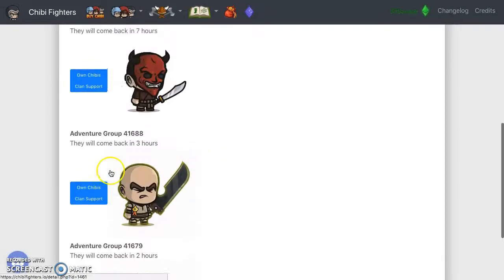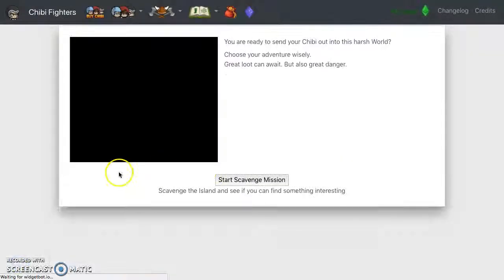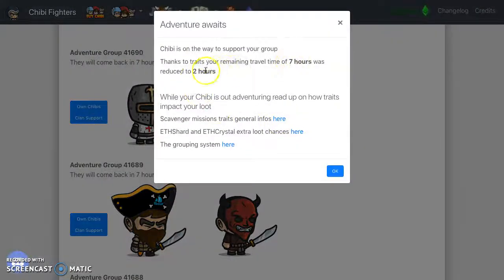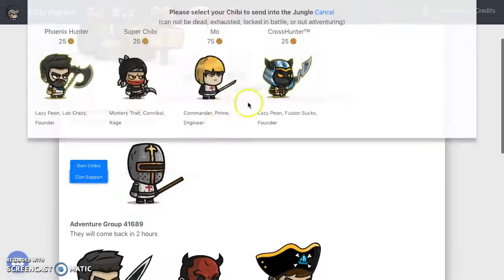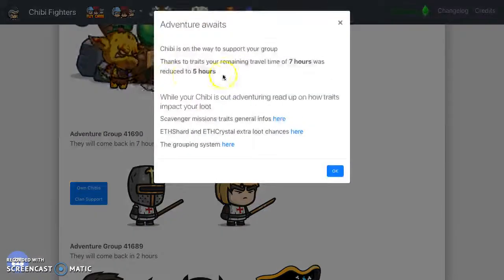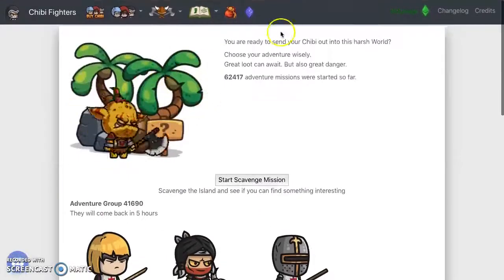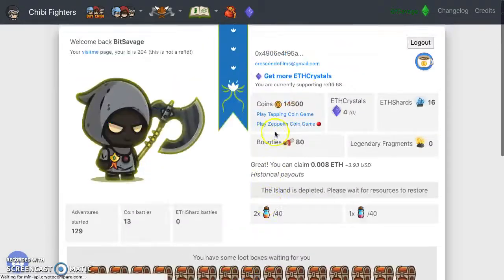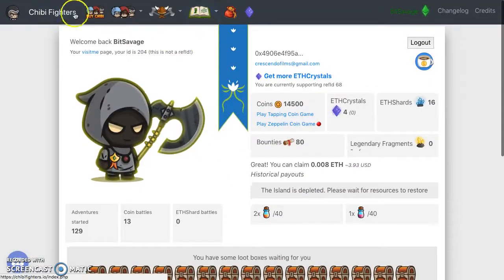Every day I go to adventure — I send everybody on an adventure. The ones that need help I give some clan support, and you can reduce their time from seven hours down to two hours — incredible. That's all you got to do. When you come back you'll see your crates. You get these special crates from playing the games, and this blue crate comes from your daily rewards.